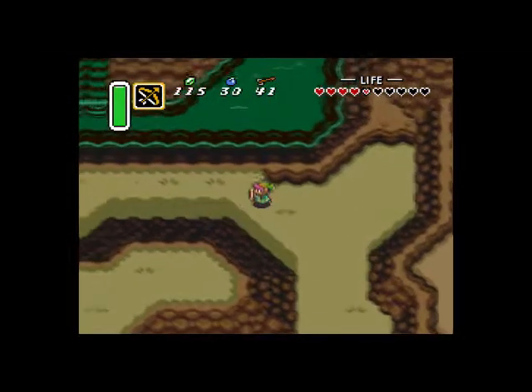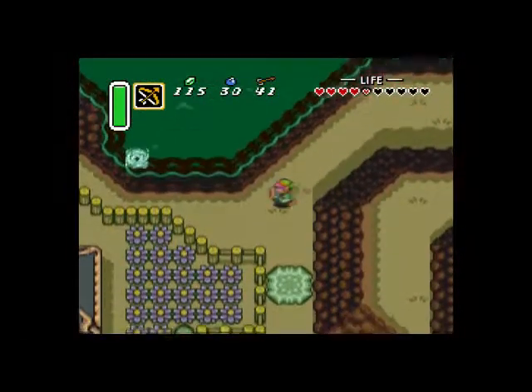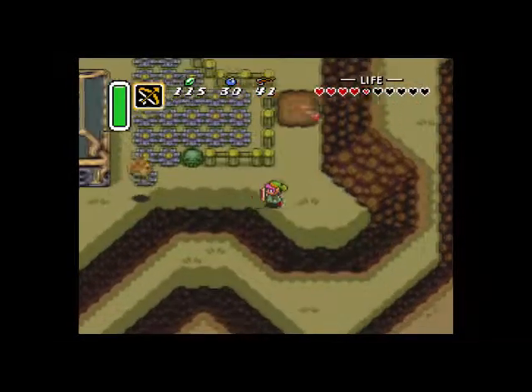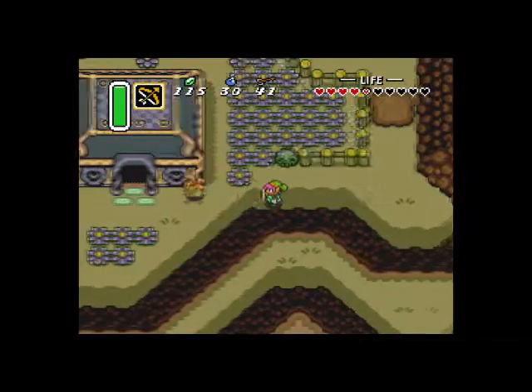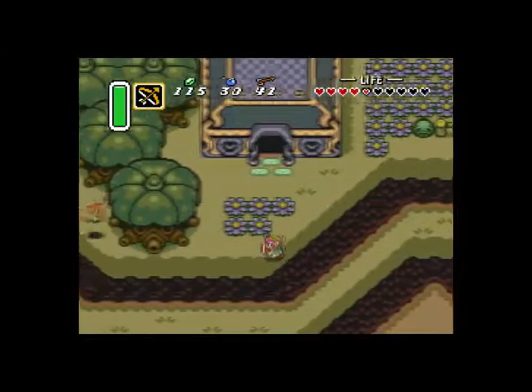I got them by farming those enemies that shoot rocks. Anyway, now we've got enough rupees. We're headed down to the Dark Palace — excuse me, not the Eastern Palace, the Dark Palace. Which is the fourth or fifth dungeon in the game — technically the fourth dungeon.